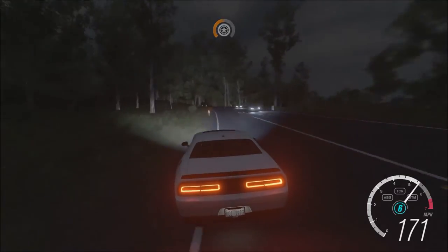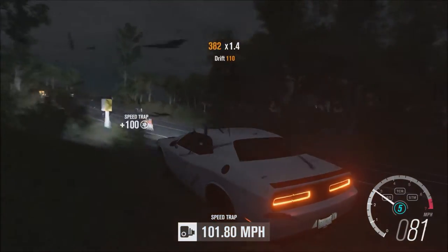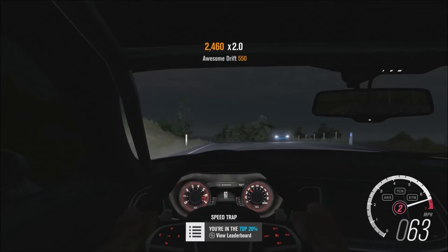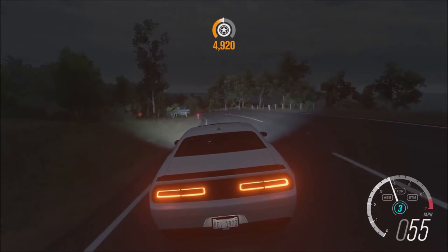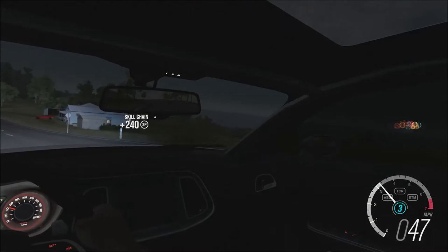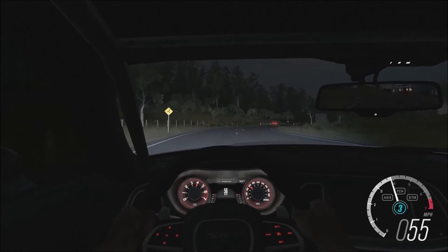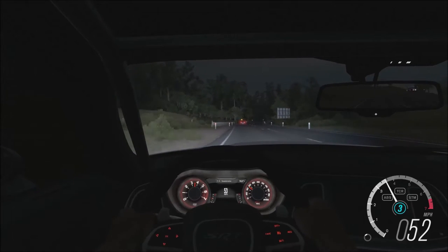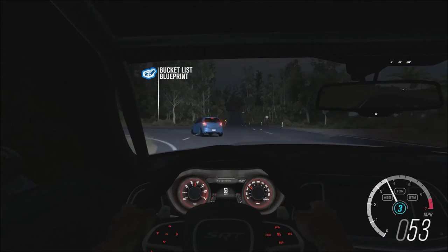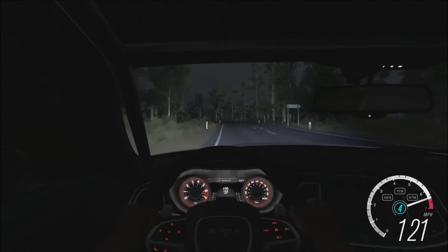As you can see right now you're going very fast. You do not take turns at 140 miles per hour but it works. This has a 6.2 liter V8 with a supercharger. If you put it in eco mode — the screen shows default, sport, custom, track — if you put it on eco mode you will actually get about 22 miles to the gallon. That's pretty amazing for a 700 horsepower car.